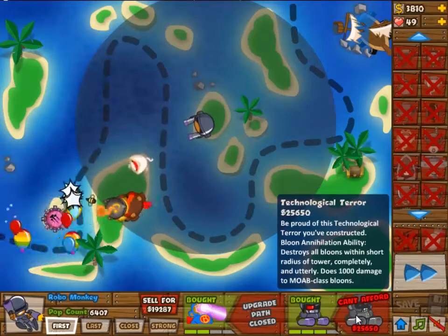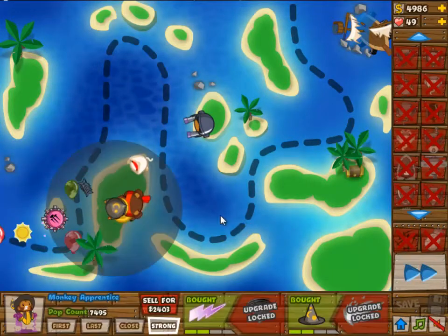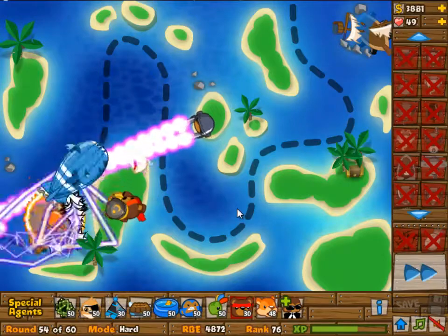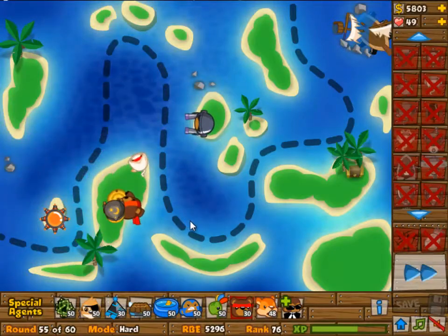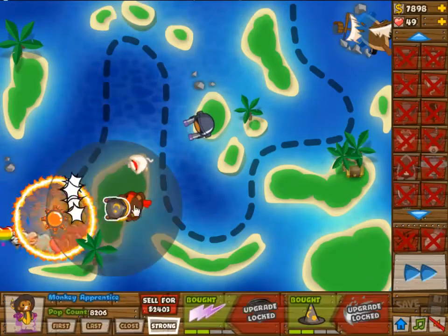The only wave that's really different is wave 59, and you're going to get a very, very easy wave 59. As you can see, they can handle the camo balloons and the MOABs pretty easily without the camo detection on the Super Monkey. Pretty much the rest of it is the same — it's only wave 59 that changed.